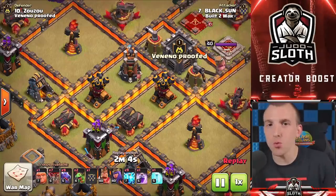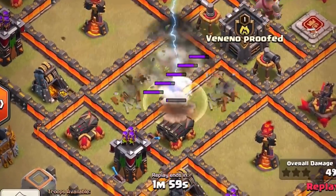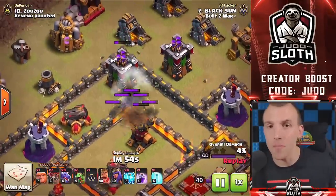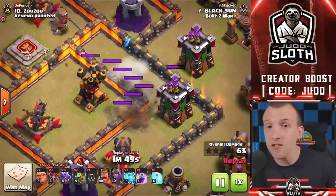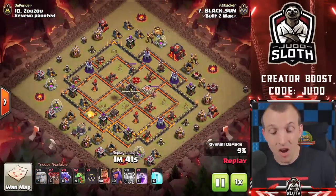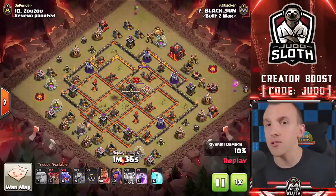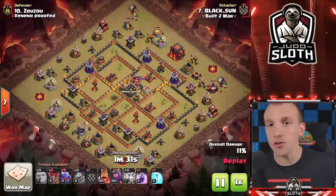Finally, I want to leave you with this. It is a town hall 10 — check it out. If you can have the air defenses relatively close together, you can take multiple of them. Think about placing the lightning much as you would with a freeze spell, in between defenses — it means you might be able to take out multiple point defenses. In this case, all of the air defense, a couple of archer towers — all down thanks to nine lightning spells. Absolutely insane value. It means that dragons can steamroll the rest of the base.